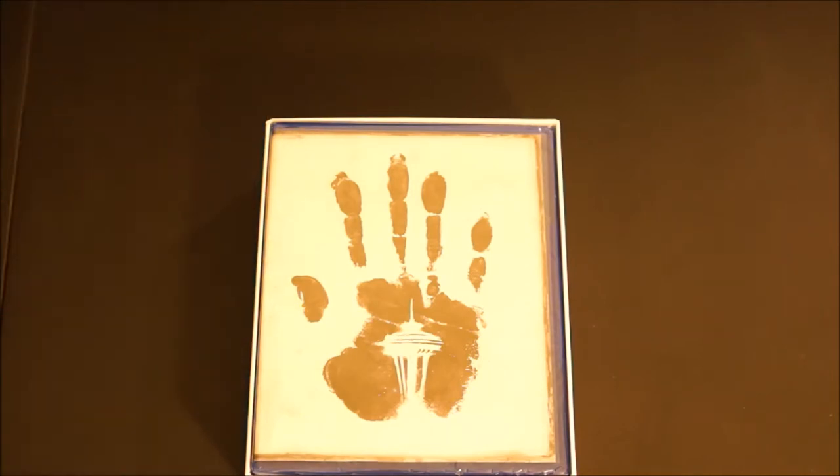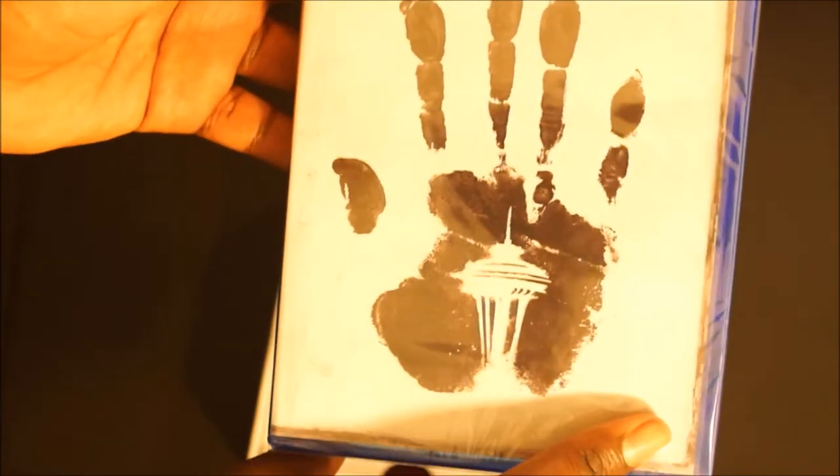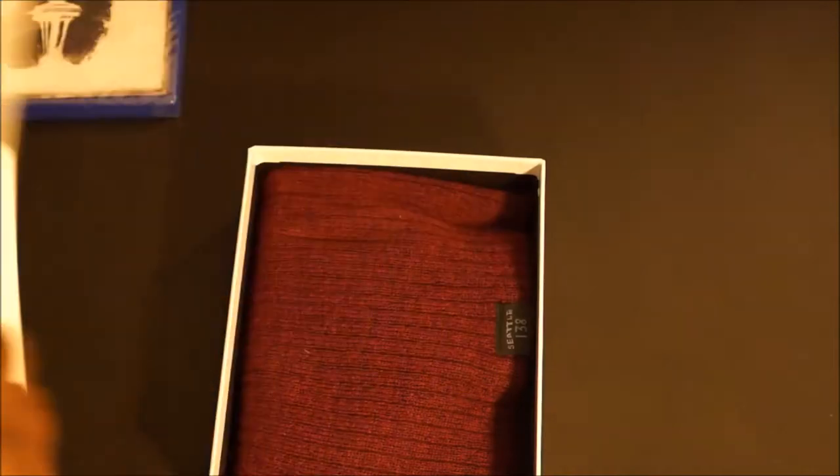Let's get everything out. Here you see the game case - the same box art that was on the outer box. You can see the handprint again. Infamous Second Son. Setting that to the side and taking the top off.